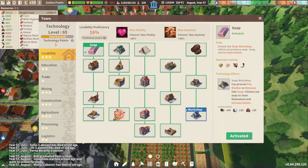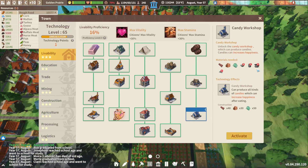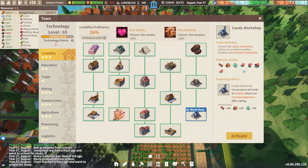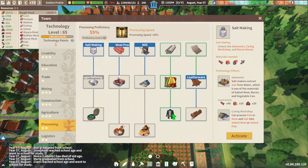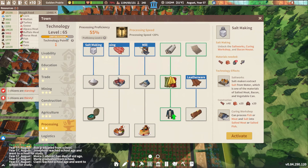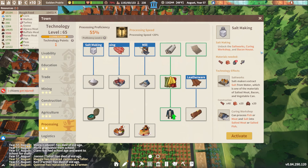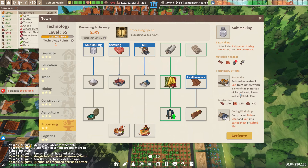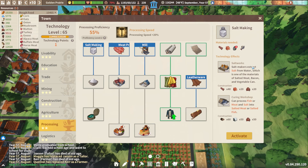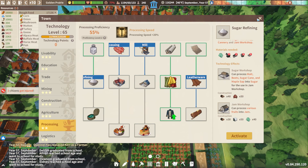Let's go into the technologies. Also look at how quickly this number is going up — super great. We're gonna be needing some sugar, so I guess it makes more sense to start with sugar. We need to go into this tier right here: we have salt making, sugar refining, and canned foods. For now we have to go ahead and get salt first — we can't quite do sugar refining yet. We need salt first. So let's get salt makers happening. These guys extract salt from water, which is one of the materials for salted meat, bacon, and vegetable cans. Then we have the curing workshop that processes fish or meats and salt into salted meat or salted fish. We'll grab that and get sugar refining here in just a moment once that comes up.